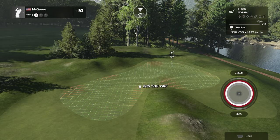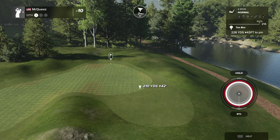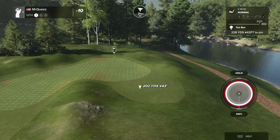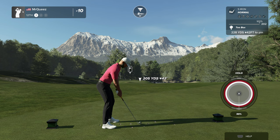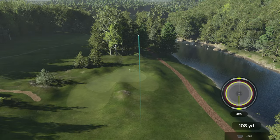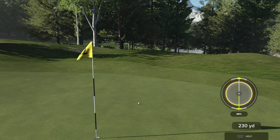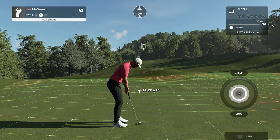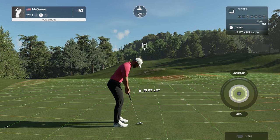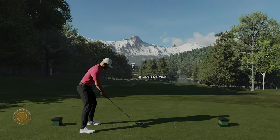Teeing it up now on the 12th. There we go, nice contact on that one. We're on the green — here is a 12-footer. It could be a good one. And that'll work for the birdie. After that, you're sitting at 11 under.